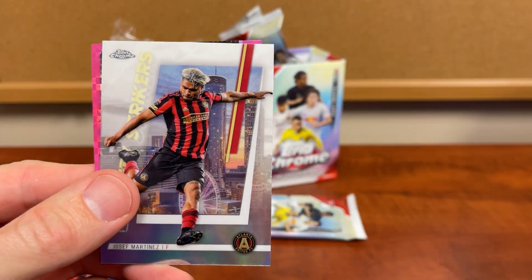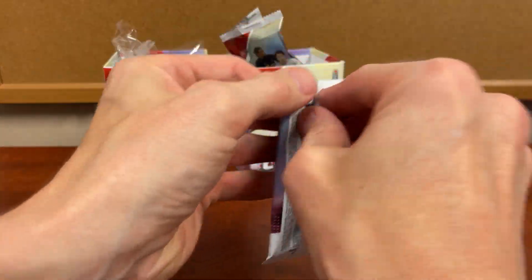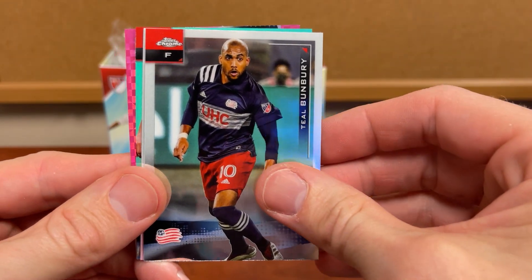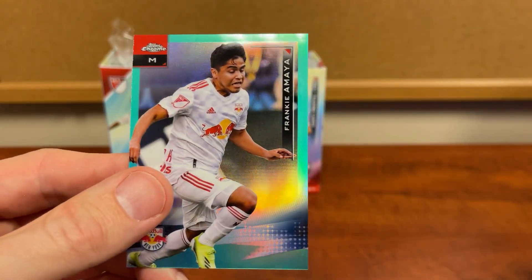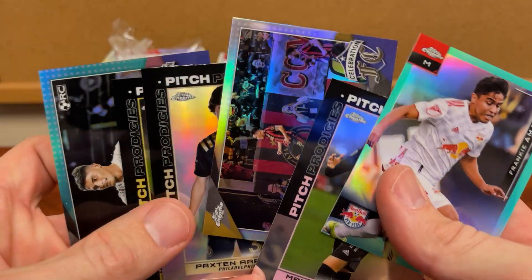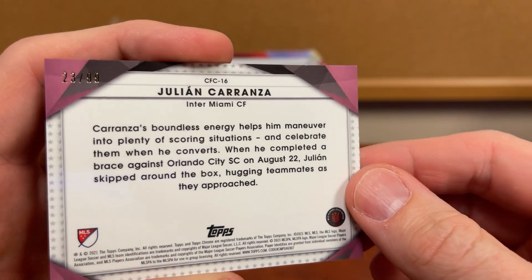Buzz through these last packs here. The Big City Strikers again — I wonder if we're going to get one of those in each box as well. Usually we have those low-numbered ones. All right, let's see — now if we get another numbered in here, I would assume you're probably going to get a couple numbered in each box, which it looks like it. And this one is numbered to 299. This would probably be our best two pulls out of here — we got a bunch, but we got this one which is a refractor, and then our numbered to 99.